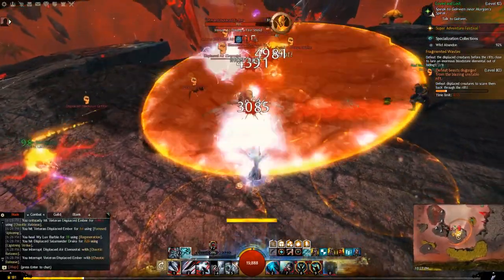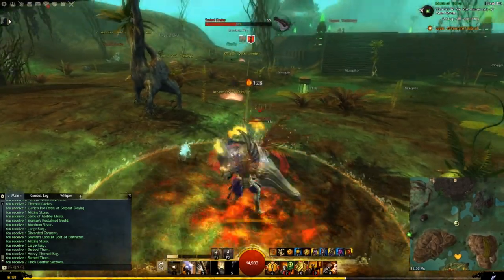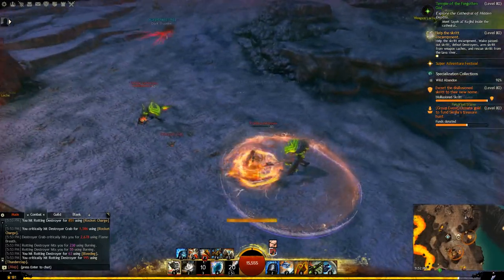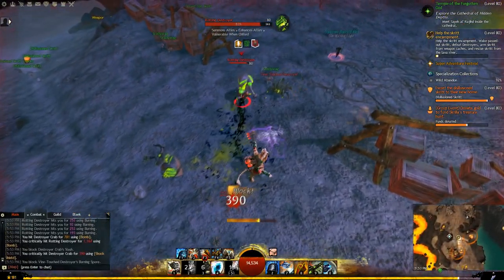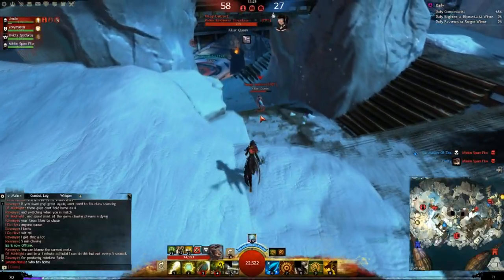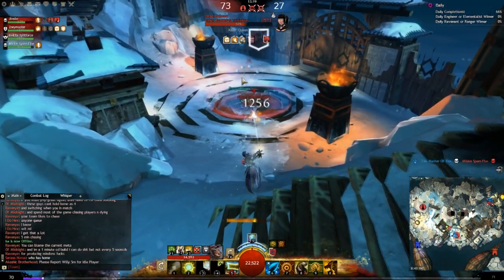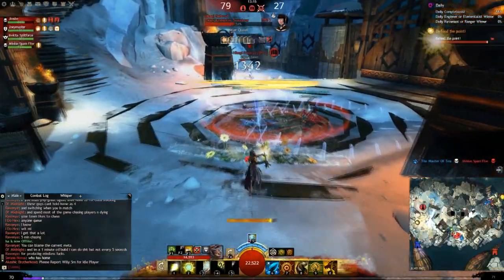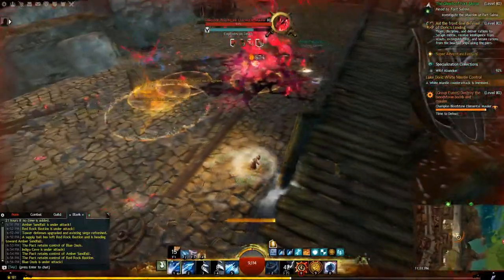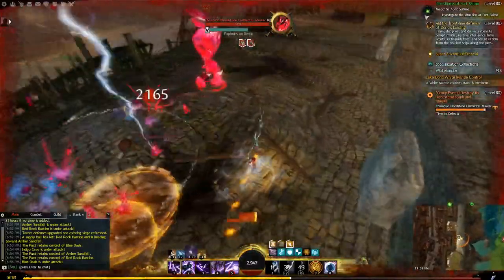Warriors already had all the good weapons, so the Berserker elite specialization gets the torch. Berserkers can channel their adrenaline to enter Berserker Mode, gaining access to new primal burst skills. Engineers can pick up giant hammers and become Scrappers, crafting utilitarian gyros that restore health to allies and deal finishing blows to foes. Rangers commune with ancient magics to become Druids, gaining the staff and glyphs. Their new mechanic accumulates astral force to become a Celestial Avatar, focused on healing and sustainability. Elementalists wielding an offhand warhorn become Tempests, overloading their attunements for high-pressure sustained damage, control, and healing.